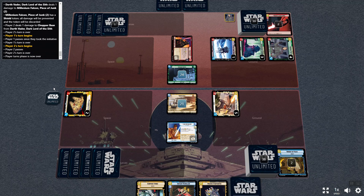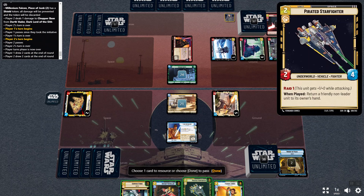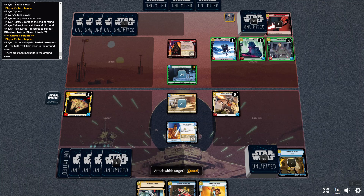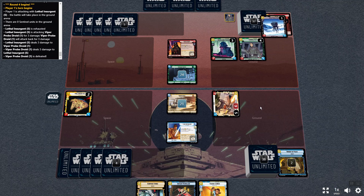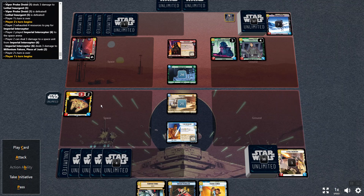That was Vader propping his ability — it also tells you up here in the chat what is going on, so if you miss something you can scroll up to see what happened. We're going to resource this and go done. Now I'm at five. Do I want to keep the Falcon in play? Yes, because I'll play Kanan. I'll attack first with this dude — I'm tired of getting attacked by that stupid probe droid. His ability is only on stuff that costs six, so I don't have to worry about that until next turn. So I'll kill the probe droid and save me three damage. The interceptor is going to trade and kill the Falcon.